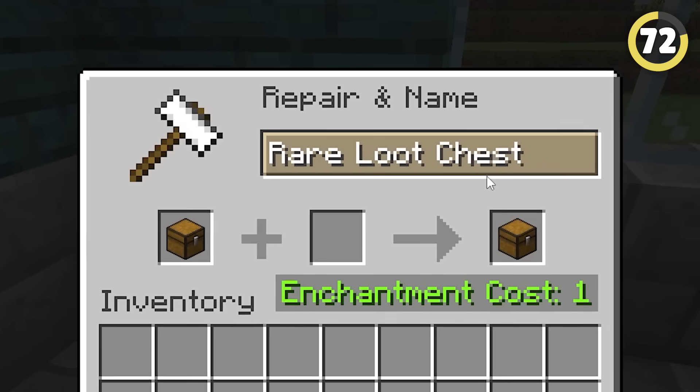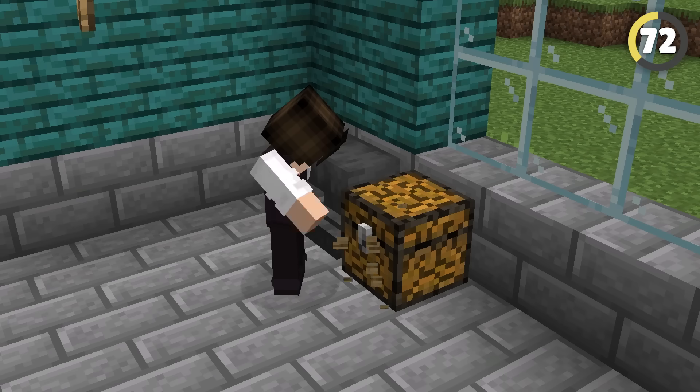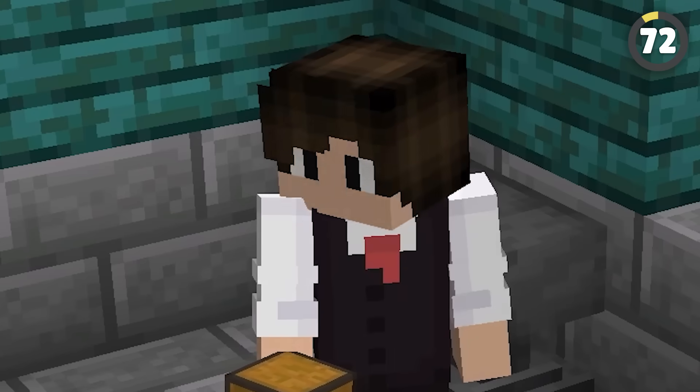You can name a chest with an anvil, and the name will actually show up in the GUI. It even keeps its name when you break it, unlike any other block in the game.